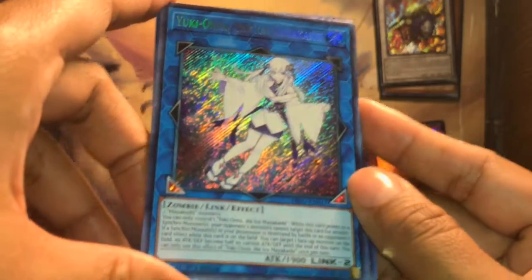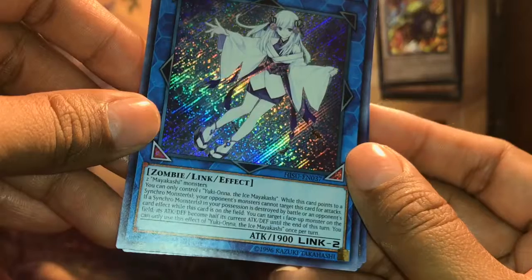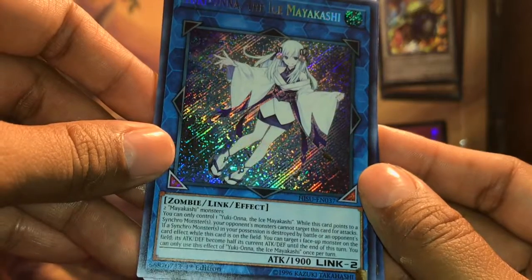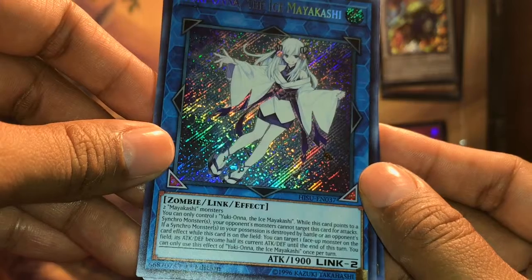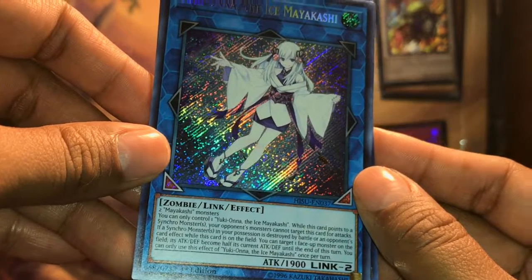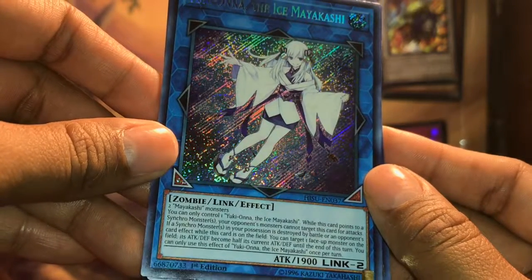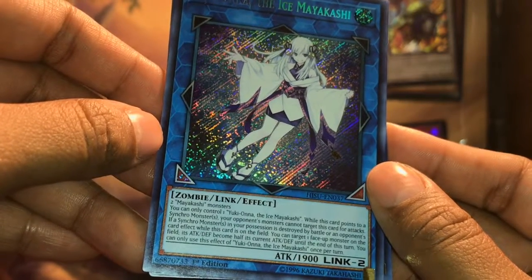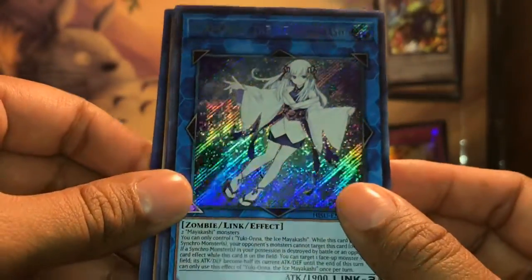Yuki Onna, the Ice Mayakashi. Let me read out the effect: Two Mayakashi Monsters. You control one Yuki Onna, the Ice Mayakashi. While this card points to a Synchro Monster, your opponent's monsters cannot target this card for attacks. If a Synchro Monster in your possession is destroyed by battle or an opponent's card effect while this card is on the field, you can target one face-up monster — its attack and defense become half until the end of this turn. You can only use this effect once per turn. Not bad. This one's beautiful — gorgeous. Love it.